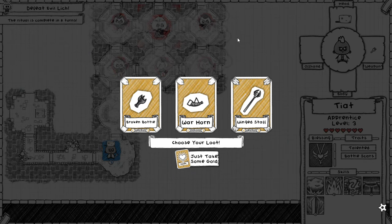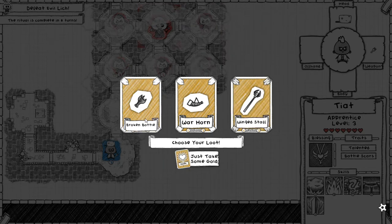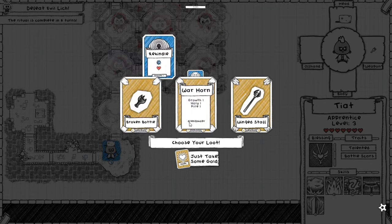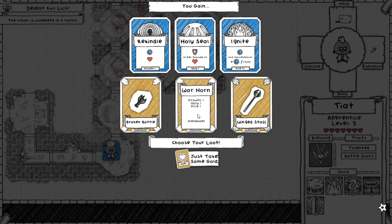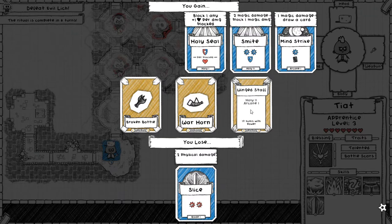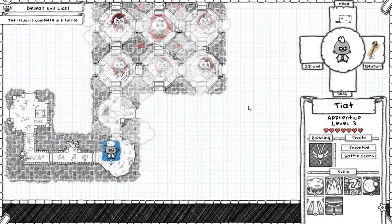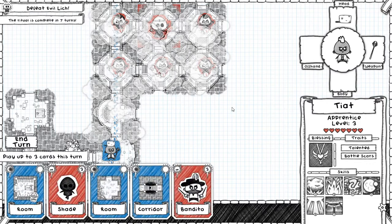Very lucky pickup — we got the winged staff just from a chest that was sitting around. None of this other stuff is what I want, although wait — the Warhorn has fire? This is actually fine. And this gets me up to ignite. I'm going to take the long-term play — eventually I'm going to be happier with that than with the Warhorn.